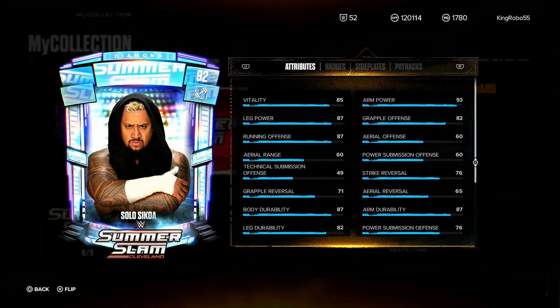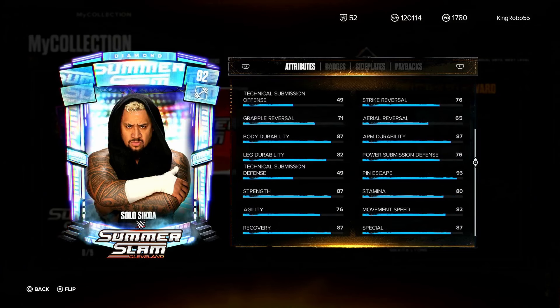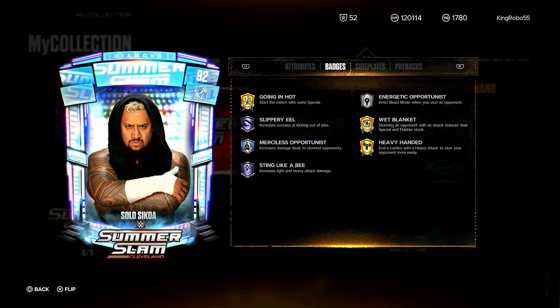Coming in at number one is the reward card — Solo Sikoa. Starting at 85 at the top, arm power at 93, leg and running offense and body and arm durability at 87, pin escape at 93, strength 87, slightly fast, special 87, recovery solid, finisher at 93. Badges: high-tier Going In Hot, Wet Blanket, Heavy, Sting, Energetic Opportunist, Slippery Eel — perfect for his pin escape — and Merciless Opportunist for stunning opponents, plus Resiliency. A great reward card this week.